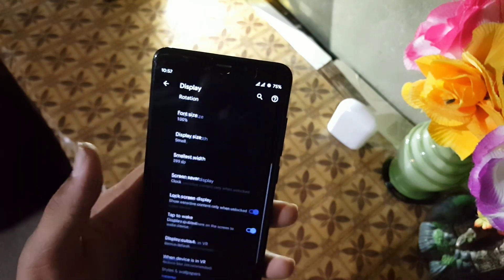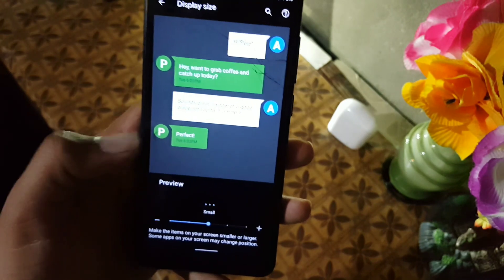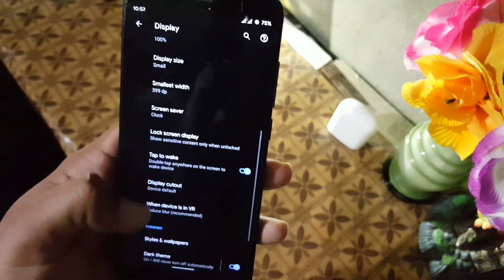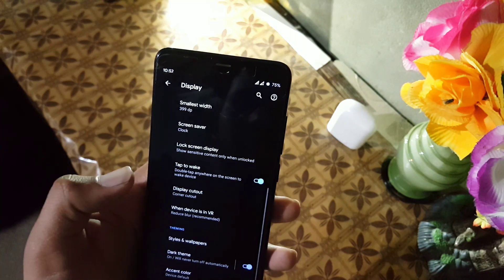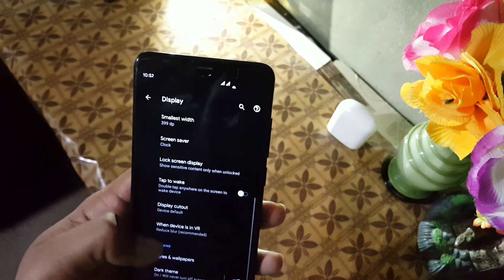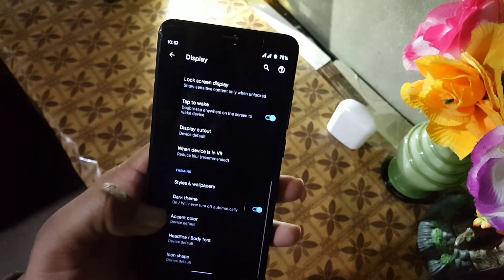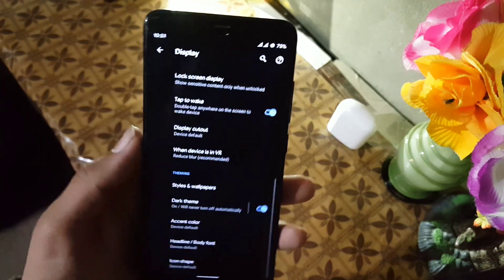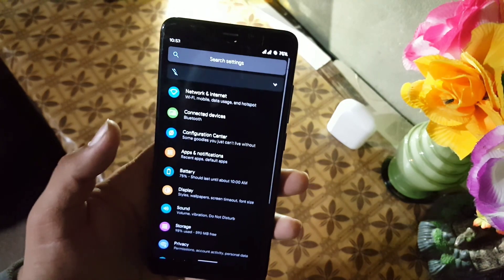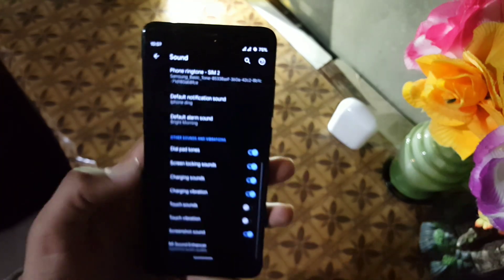In display settings we have all the same settings as previous ROMs. In font size there are many options, and in display size there are five types. We also have always-on display and display cutout selection. You can change style and wallpaper, enable or disable dark theme, change accent colors, and change the headline and body font — I'm using Google Sans. You can also change the icon shape. In sound quality we have the Mi Sound Enhancer to enhance audio.